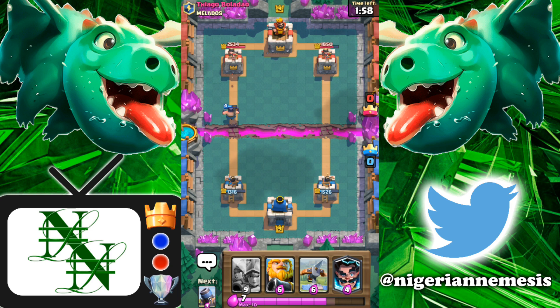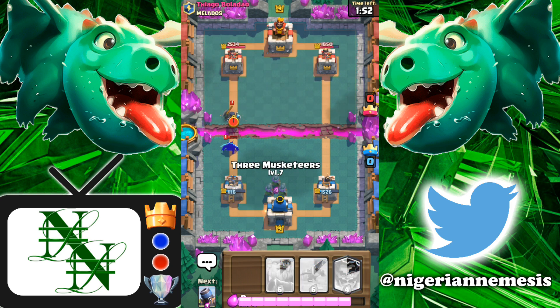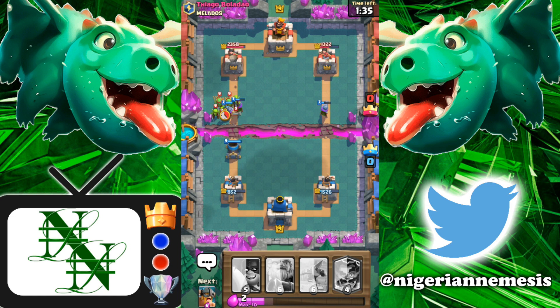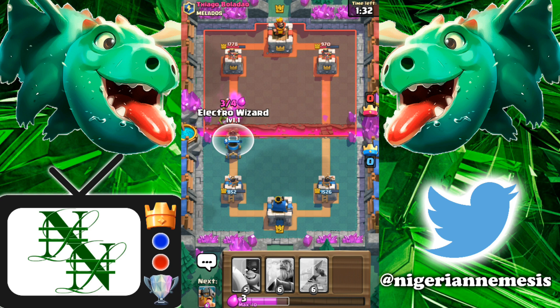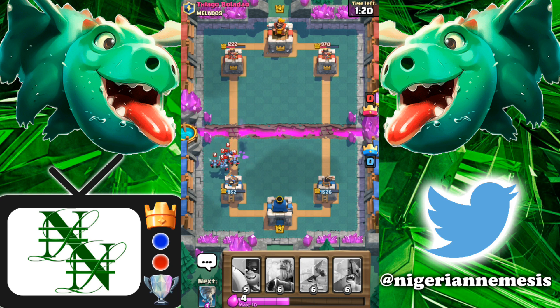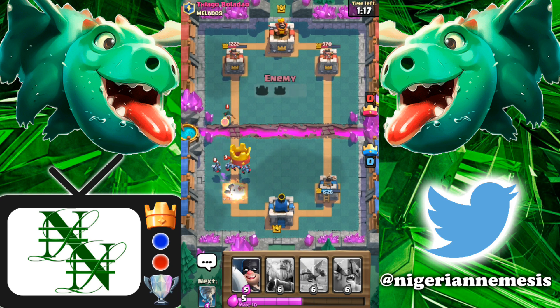We're down with this deck but not to worry — we've got a very heavy deck, so if we get the cycle right in overtime we definitely have this. Three musketeers on defense to clean up the night witch and take out her bats. Counter push going down — mortar on the left-hand side, splitting up damage with two musketeers there while the right musketeer goes to town on that tower. E-wiz stops those goblins for our mortar. Unfortunately that tower is gone — we just have to make sure we don't get too much damage on our king tower.